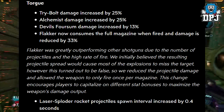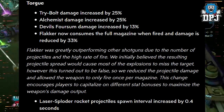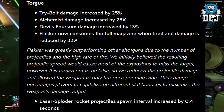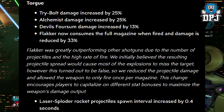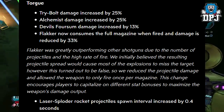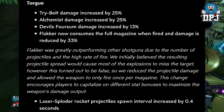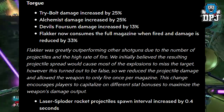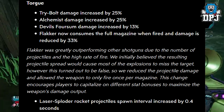Torque weapons: Tribolt damage increased by 25%, Alchemist damage increased by 25%, Devil's Thorsom damage increased by 13%. The Flakker now consumes the full magazine when fired and damage is reduced by 33%! These are my weapons — I use the Lyuda, I use the Cutsman, I use the Flakker. These are the weapons I go to!